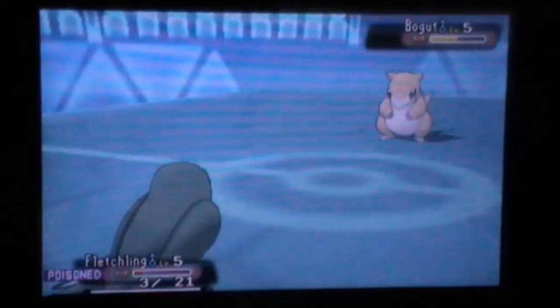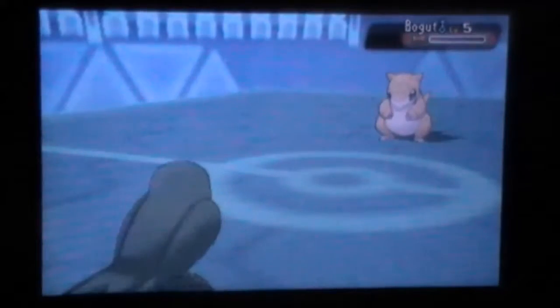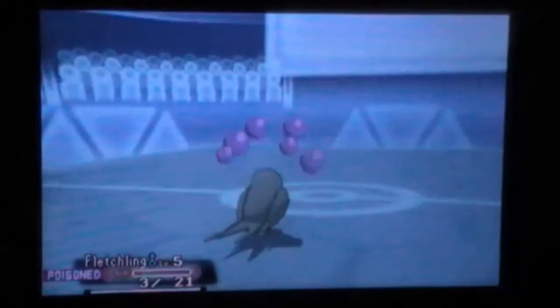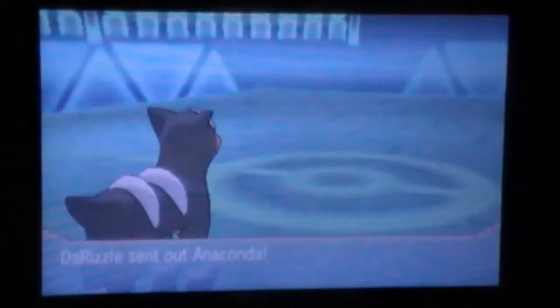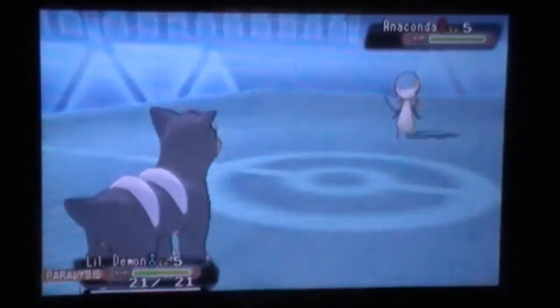That Magnemite could have wrecked my team — my Drowzee can take its hits but I only have Psychic and Toxic on it. I go for another Facade and die to my burn damage on this turn, which is unfortunate, but Taillow did a great job this battle. I'm really proud of Taillow and I should use this mon more — it's a beast in Little Cup.